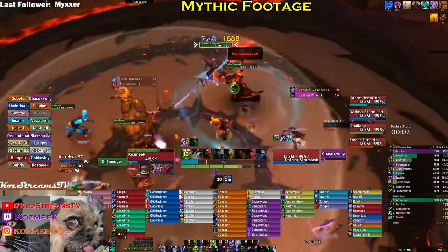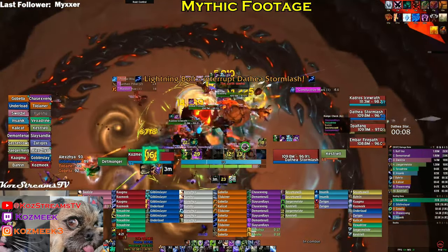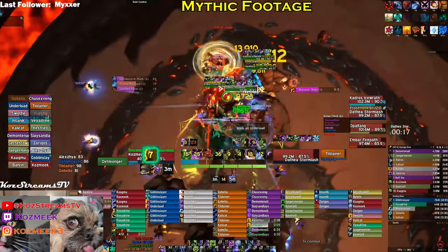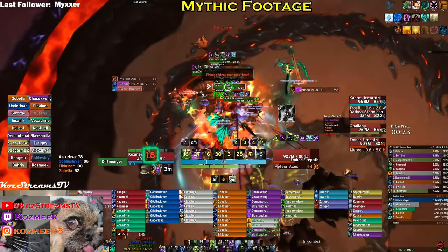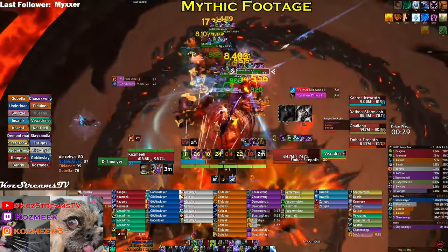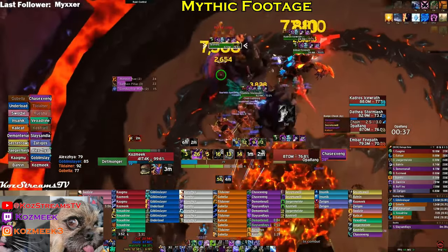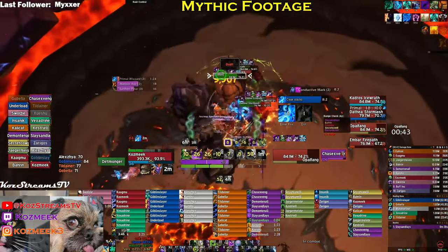Next we're going to talk about the fourth boss, the Primal Council. The main changes between Heroic and Mythic are that the conductive mark no longer disappears unless the player touches the pillar. In Mythic, if a tank gets the mark, it's permanently stuck on them and it's very challenging to run off and clear because they have to run through the raid. The other change is that Scorched Ground now shrinks during Primal Blizzard. Primal Blizzard, if not cleared, will freeze the player completely in a frozen tomb they need to be broken out of.